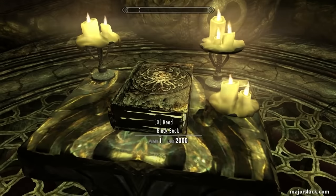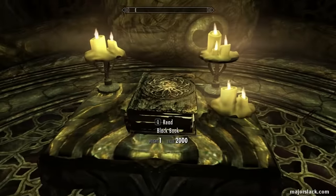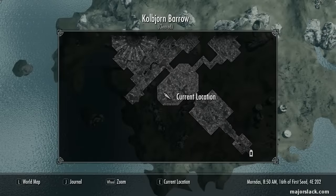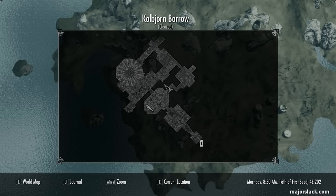We're going to venture into the Apocrypha and square off some Seekers and Lurkers and get some more bonuses. This time it's the Black Book Filament and Filigree. This is found at the end of your journey through Kolbjorn Barrow. The Kolbjorn Barrow encompasses the Unearthed Quest where you explore this barrow on behalf of a Dark Elf called Rallis.